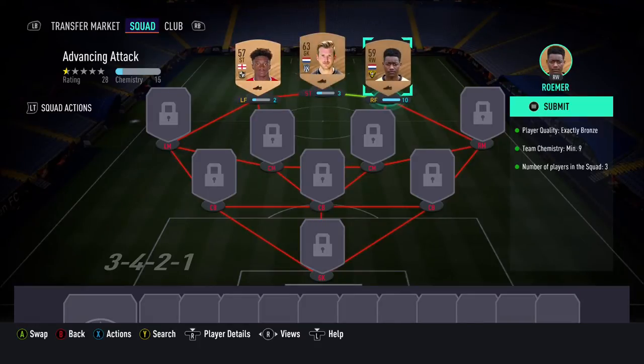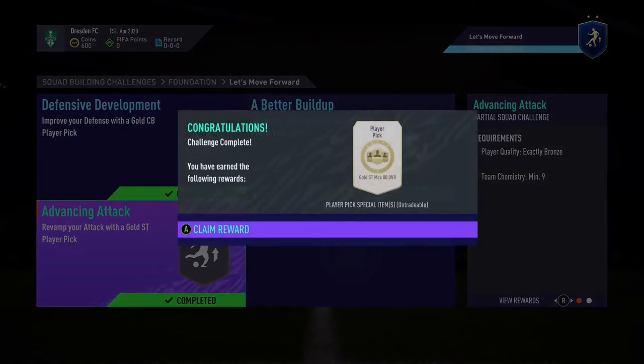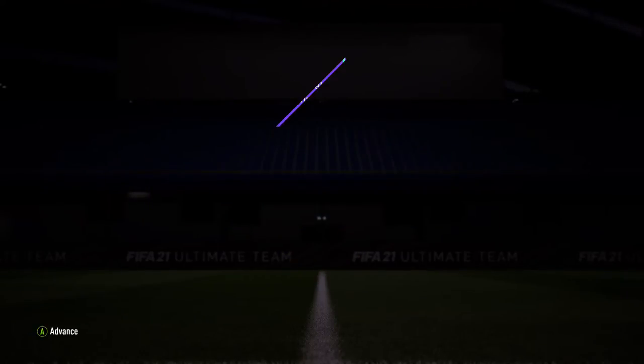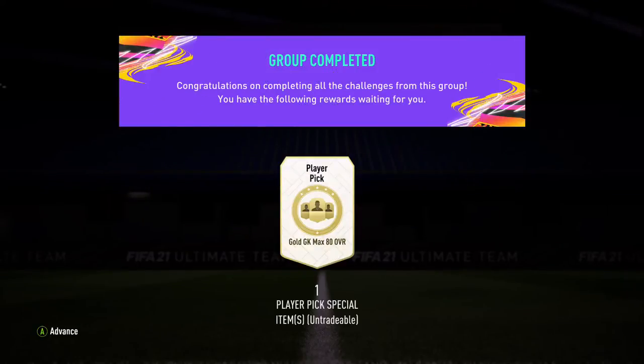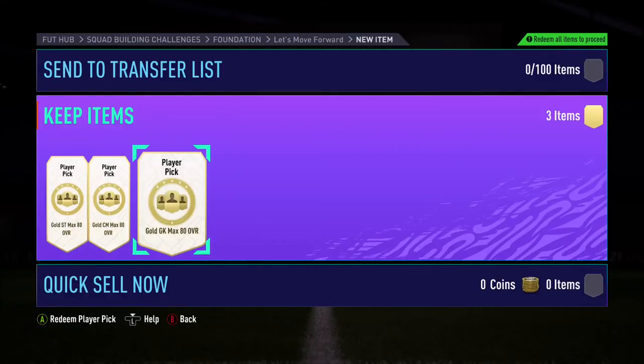Advanced attack — finish this one, I get the gold attacker. I also get a gold goalkeeper for completing all this. I don't know why it's this laggy. A goalkeeper — there we go.